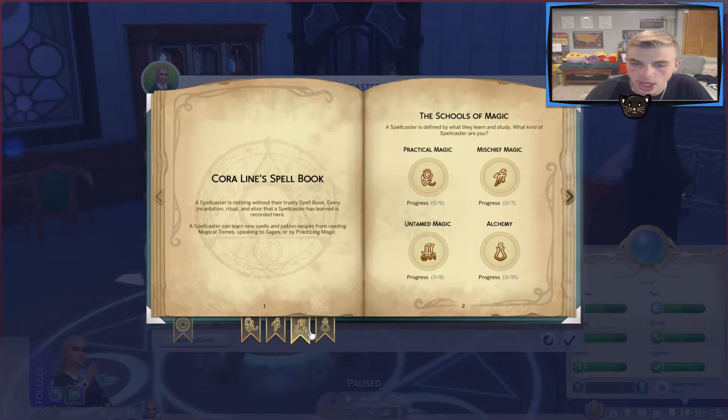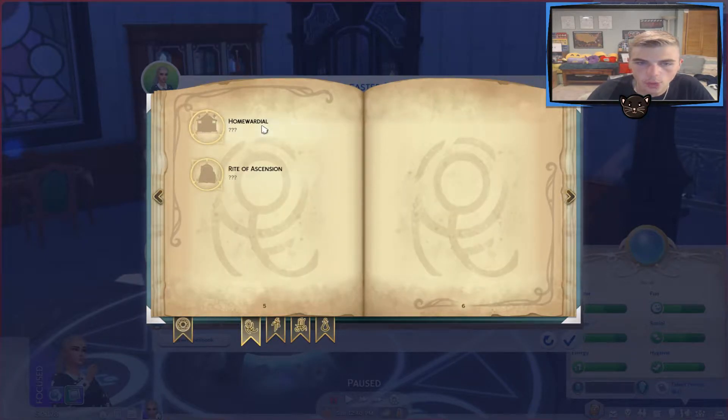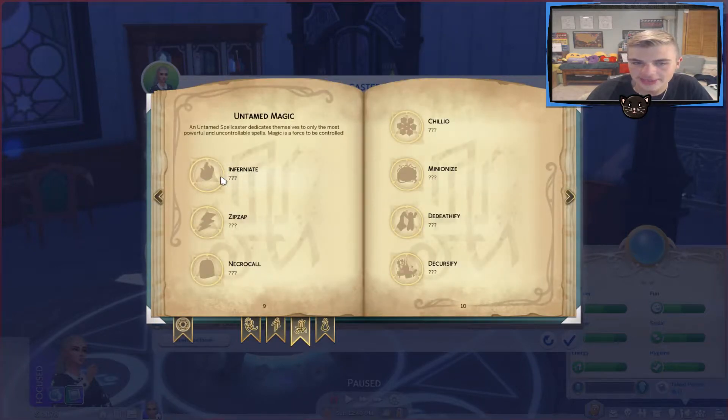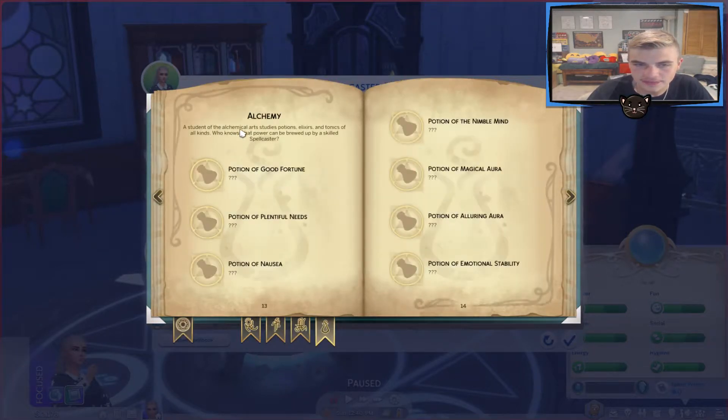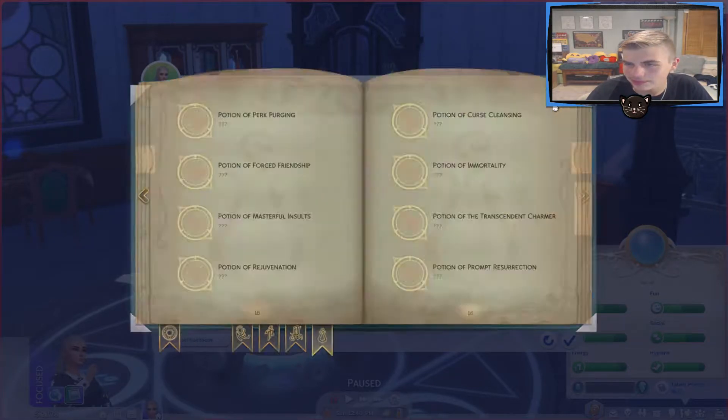Open spellbook! Oh, you can do all of them. So there's alchemy, untamed magic, mischief magic, and practical magic. We really want practical magic — Reparo, Scrubero, Delicioso, Floralo, Transporatale, Copy Pasto, Herbio, Homewardial, Rite of Ascension. What is mischief magic? This seems like actual fun. We can do all of it, it doesn't really matter. We can do alchemy too — we'll figure out what that is. We're never really going to use all this stuff.